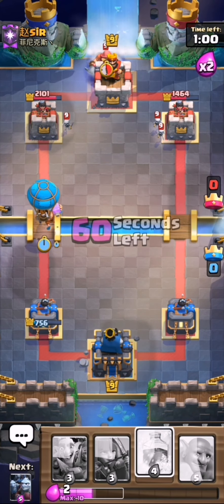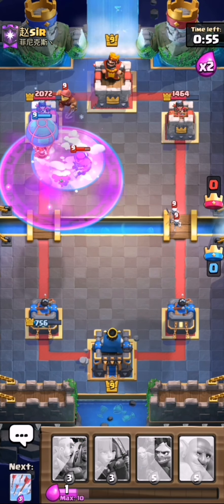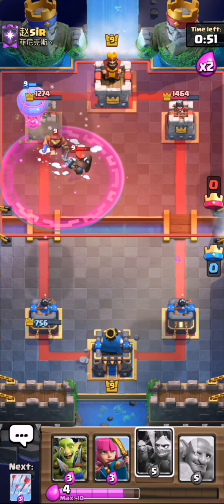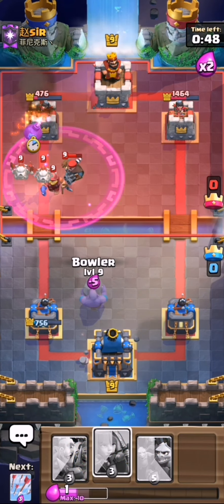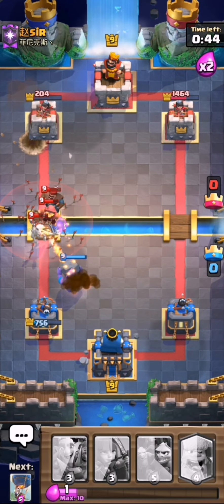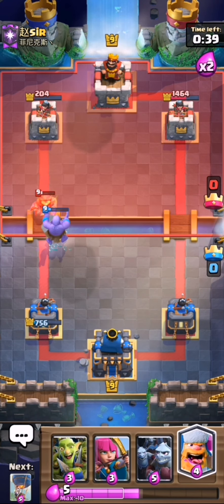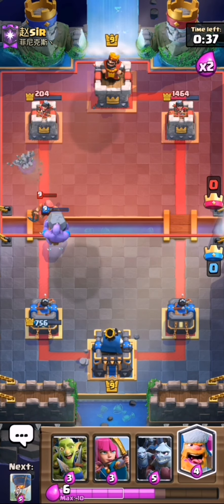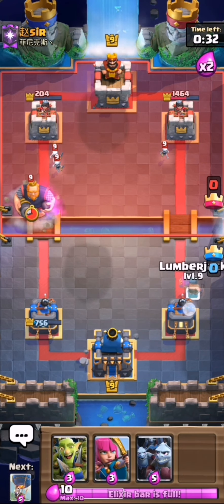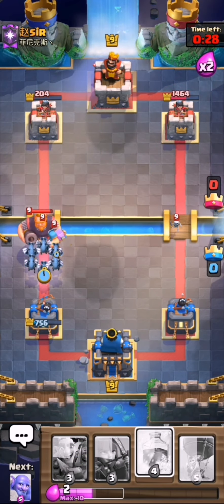Most likely this will be a two-tower victory, but if it comes to it we'll go for three. I waited off on plays there because now we can do this — a very good play. That fisherman won't do anything, we get the freeze down, and then we go ahead with the bowler and arrows everything. We get a ton of damage off, which then lets us go right back in with that balloon lumberjack freeze again in the opposite lane.